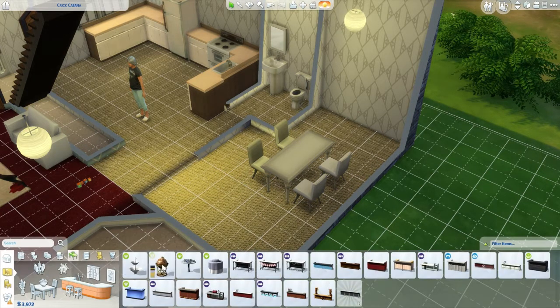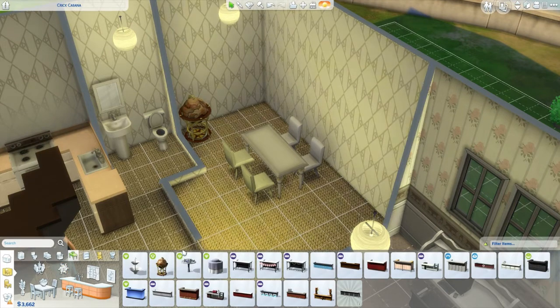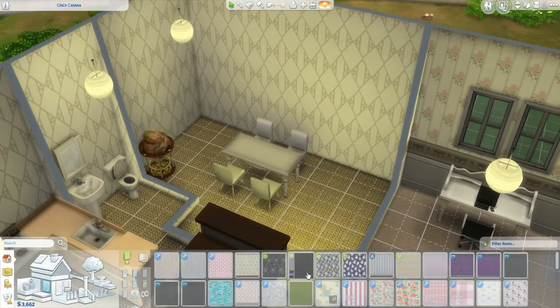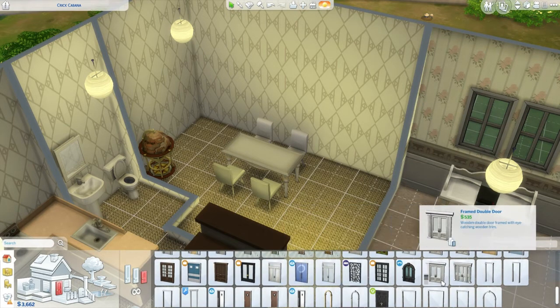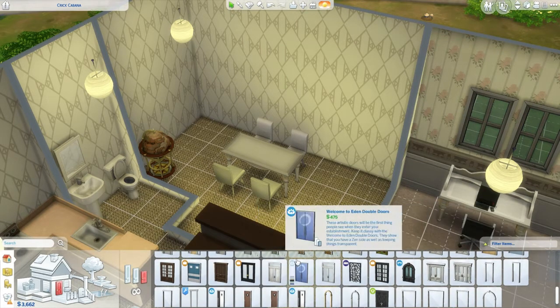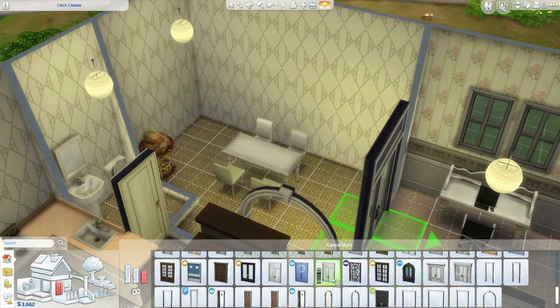I was going to say I'm not going to put a bar in because they'll always go to it, but I am! Then we need an outdoor area for the back garden and I kind of want like a sliding patio door.